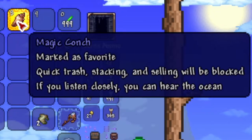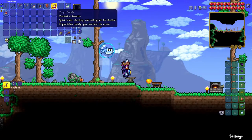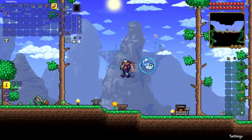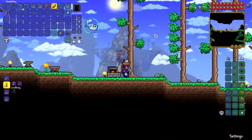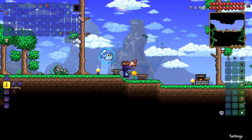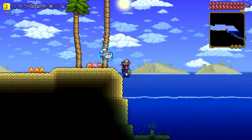So the Magic Conch is basically like a Magic Mirror, and as you can see it says if you listen closely you can hear the ocean. Now, unlike the Magic Mirror, it doesn't teleport you to spawn, but it teleports you to the farthest ocean possible. So just like that, you're teleported to the ocean.